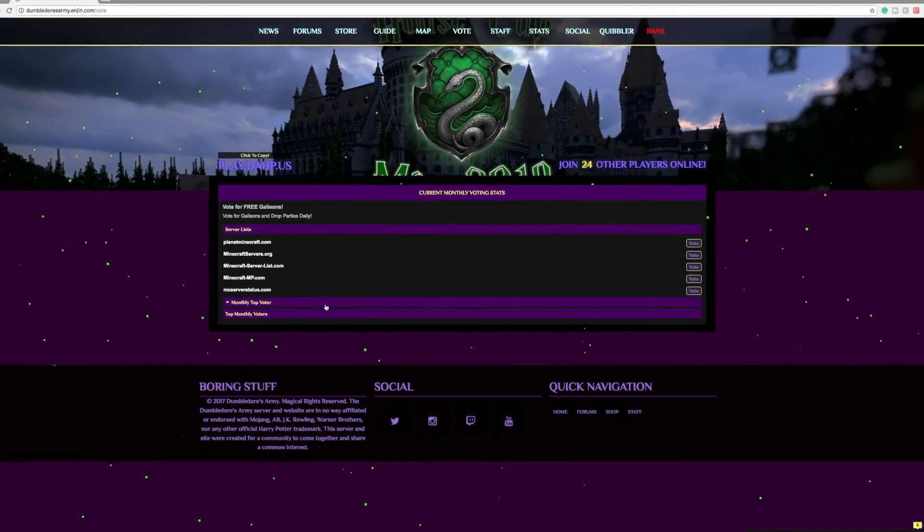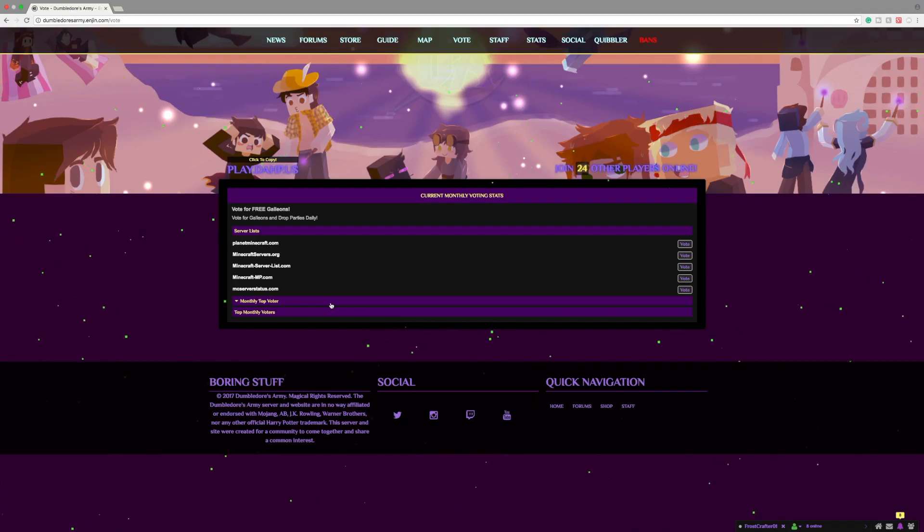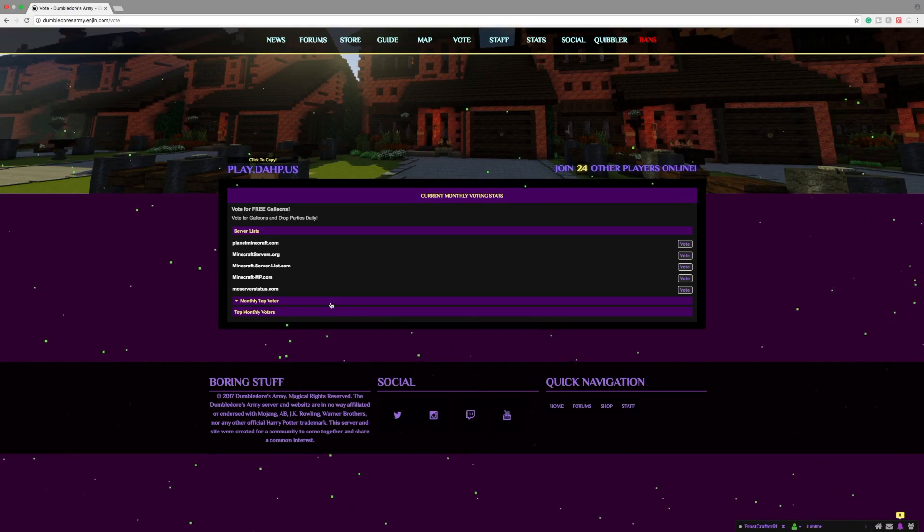Right here we do have the vote tab, where you can vote for the server to get in-game rewards. Currently, with the 1.12 server upgrade, voting is not enabled on the server right now.